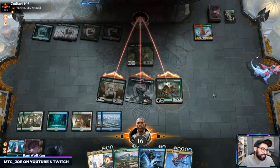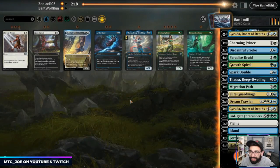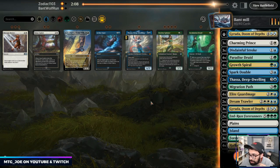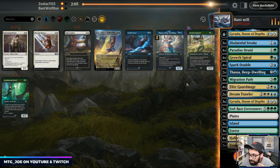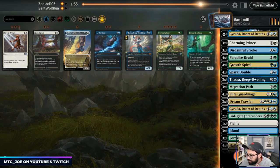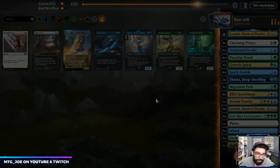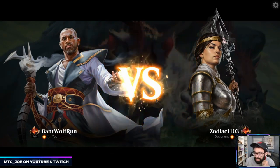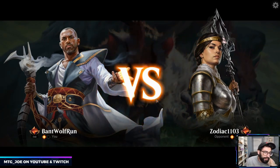They brought in Dispute. They're an 80-card deck — how likely are they to have another Dispute? Let's just run it back. That was a mulligan to six and we turn-four Gyruda'd them dead.